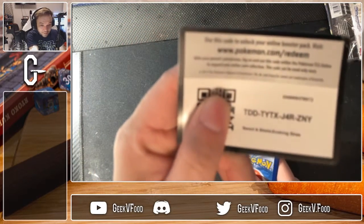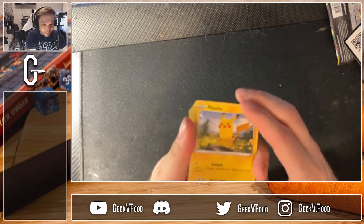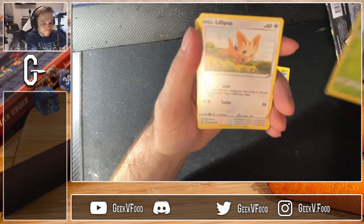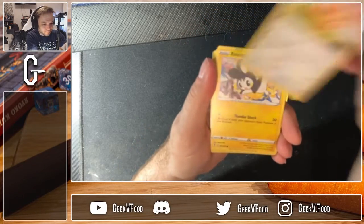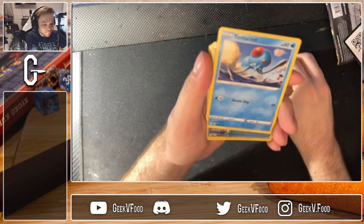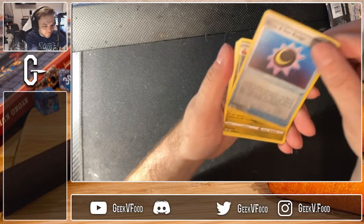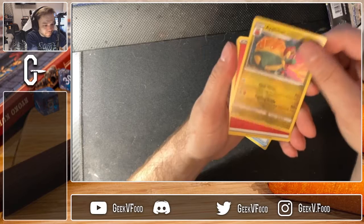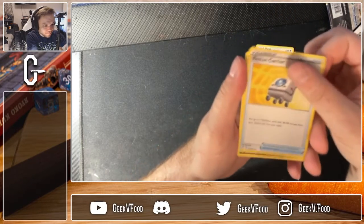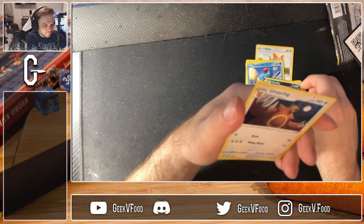There is the code for that one if you're interested. We got Pikachu, Applin, Lillipup, Emolga, Tentacool, Moon and Sun Badge for the Reverse Holo, Appletun, Fire Energy, Rescue Carrier, Scrafty, and Ursaring.